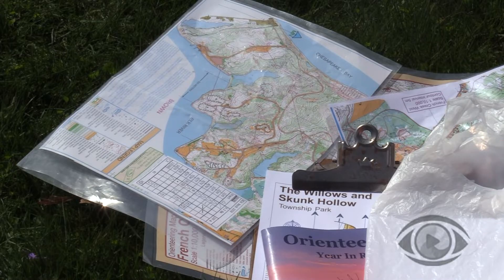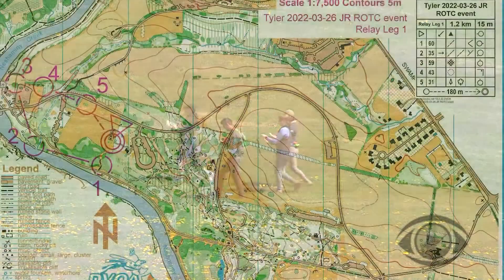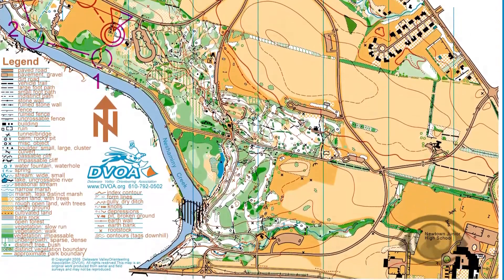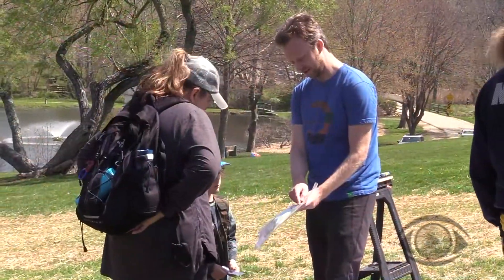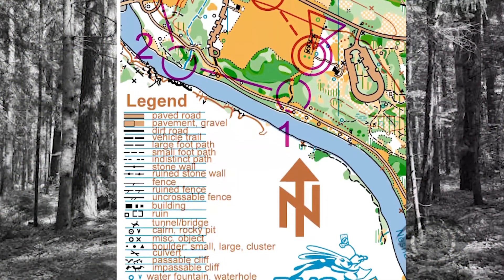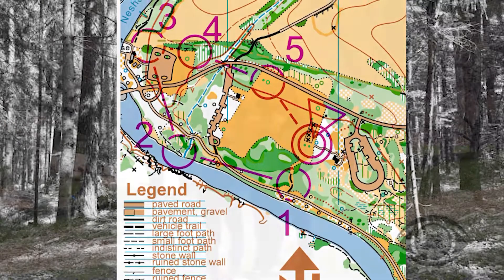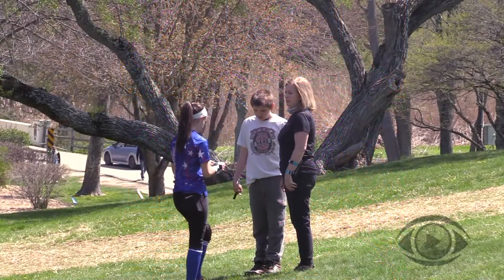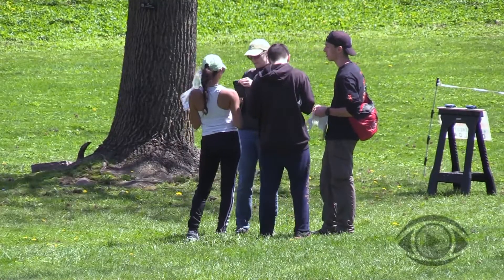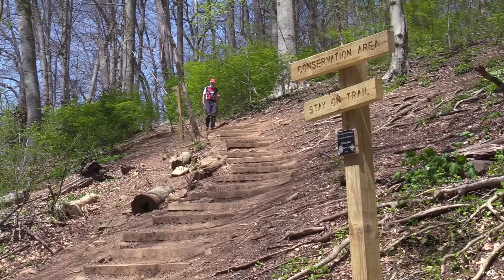The sport evolved from map and compass games, but it's really a map game. The map is the whole part of the game — a detailed map with lots of information on it. We teach you how to read that map, then your process is to locate certain sites circled on the map and do it in order in the fastest time — that's the competitive part. But many of our members are non-competitive; they just come to walk and hike, and they get to keep the map at the end.